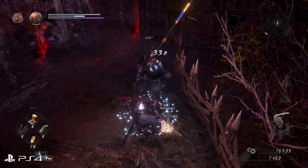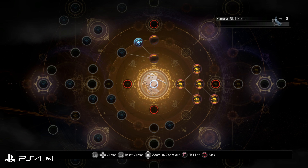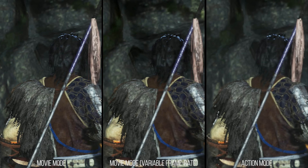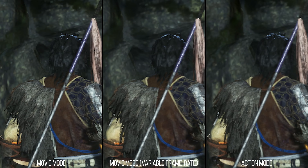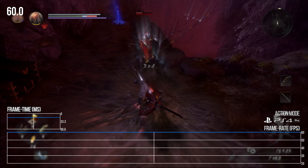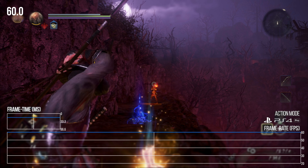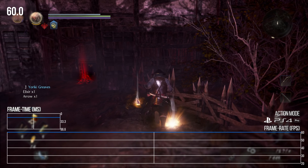In the end, Nioh 2 is a game where you have great choice over how your character in combat plays out, and great choice over how the game performs on your PlayStation platform of choice. This game feels and looks so much better at 60fps that anything but the action mode seems like a less than smart choice, and I think the developers think that too considering it was on by default.